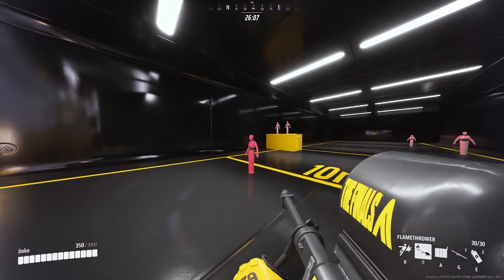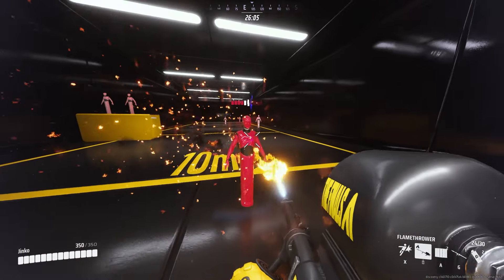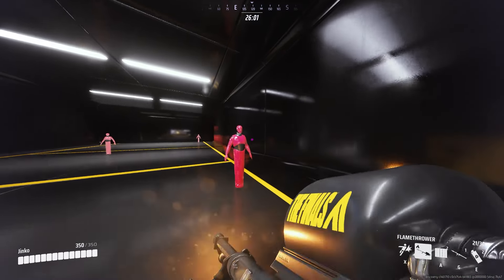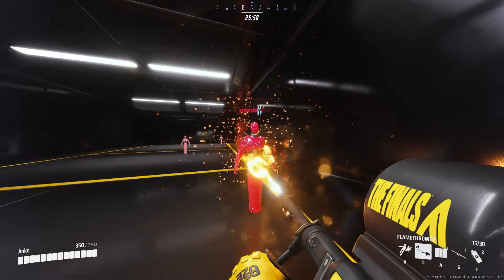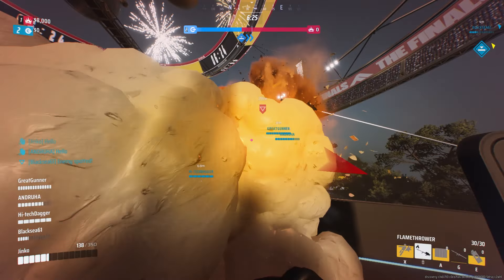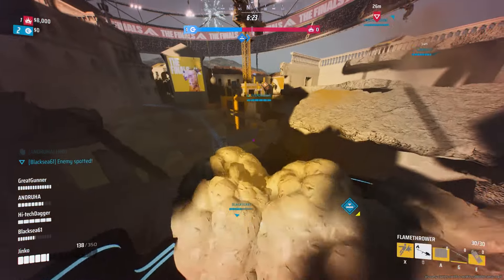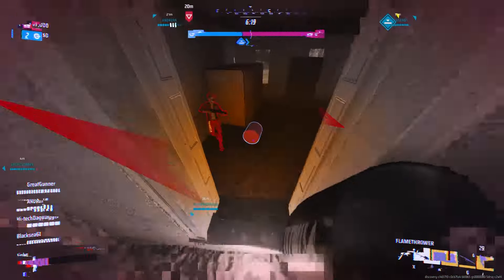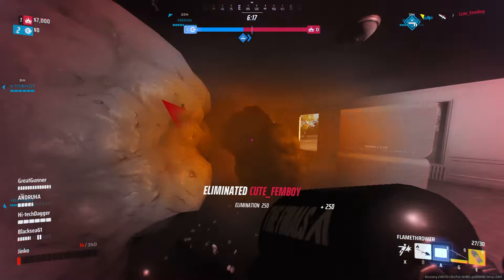Another great advice — instead of using the light class if you find yourself dying too often — is to use the heavy class. On top of having more HP, you also have a weapon that is great for this challenge: the flamethrower. Get close to people, start burning them, they will probably panic and shoot back, and once you see they don't have a lot of HP left you just quick melee them — and that's one more quick melee kill.